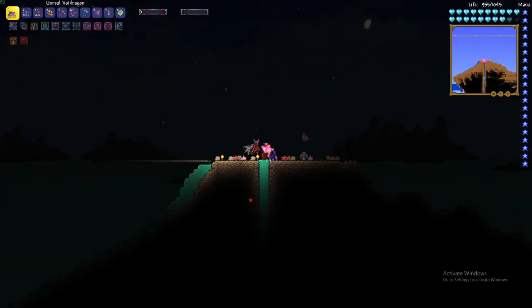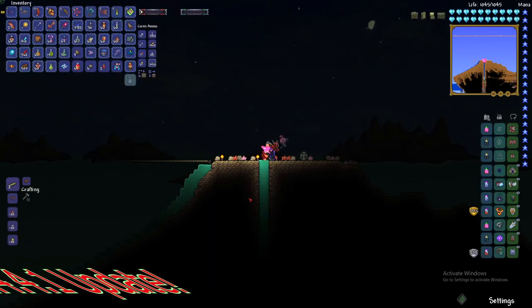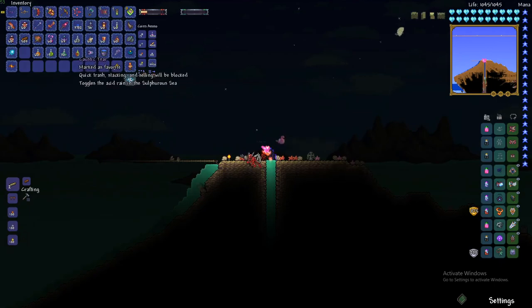Hello everyone. In today's video I'm going to showcase the new 1.4.4.1 update of Calamity. They've added a boss and an event. I'm going to showcase everything, cover items, and show how to get things. I have this caustic tier right here — this spawns the event and toggles the acid rain in the sulfurous sea.